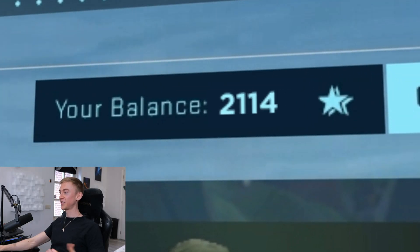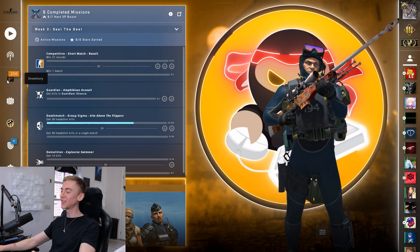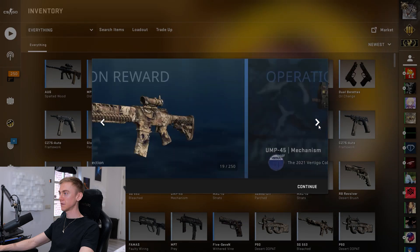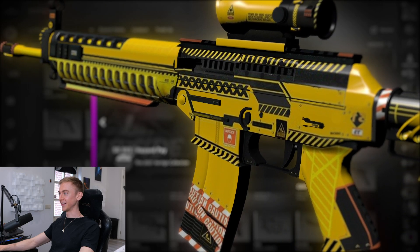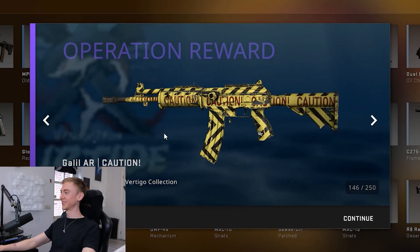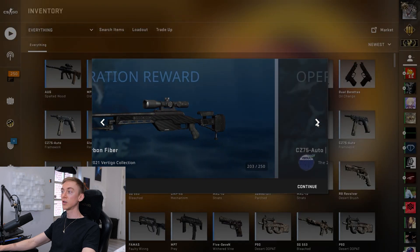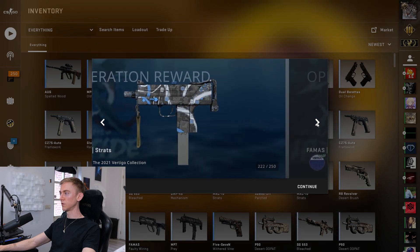First 1,000 stars spent, down to 2k in our balance — 250 new items. Do we have the covert in these? I see a lot of greys in the background, that's not a good sign. We got a little pink from the Vertigo collection — very nice. And a little purple as well, though it doesn't look in the best condition. Another purple, this time the Digital Architect from the Vertigo collection. I need some of these skins to try and trade up to the Imminent Danger, so I might concentrate a little bit more on the Vertigo collection.